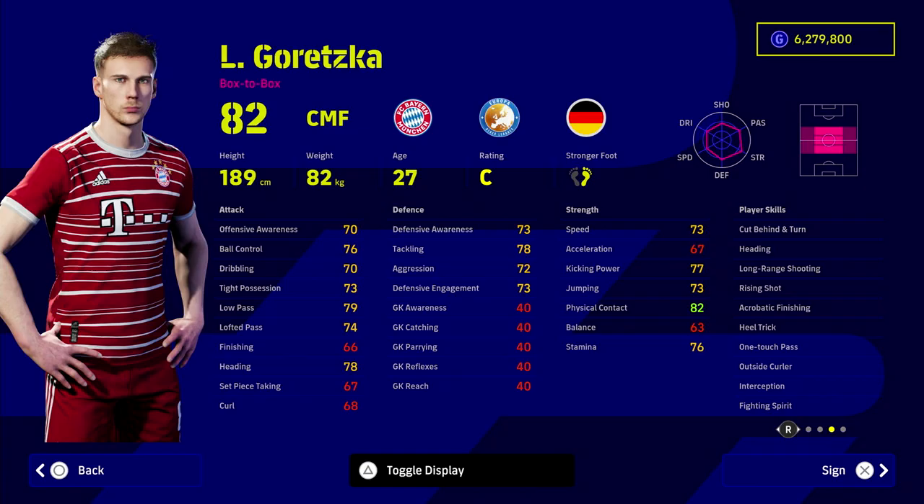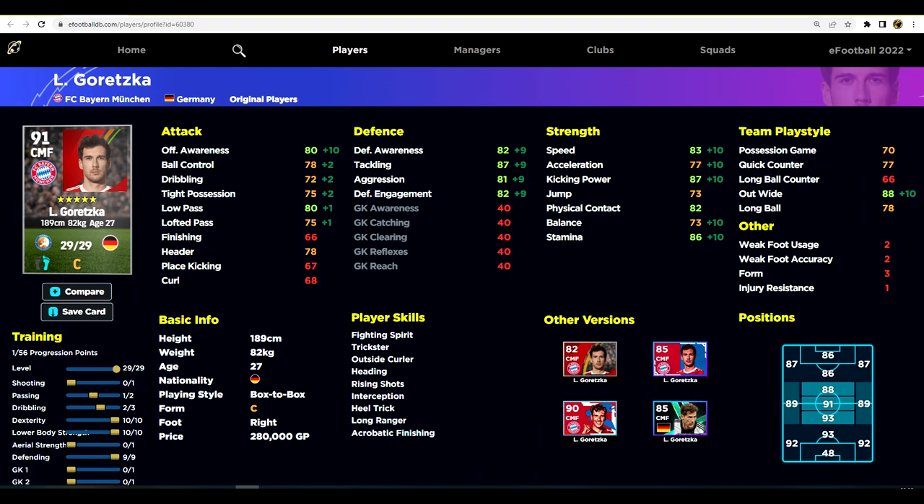Last but not least, Goretzka. These aren't in any particular order — it depends on your budget. I definitely recommend Goretzka. Barella does train up slightly better pound for pound, but there's something about Goretzka — his AI is exceptional, and he has the perfect balance between offensive and defensive awareness. Training him up: 80 offensive awareness to bring acceleration to 77, 83 speed, 86 stamina, the rest into defense, low pass at 80. He's not the most technical, but he'll chase all day.